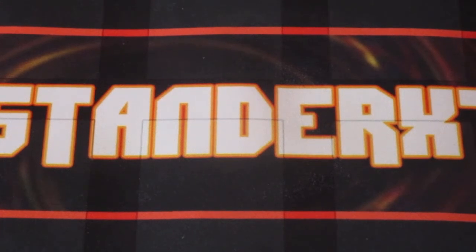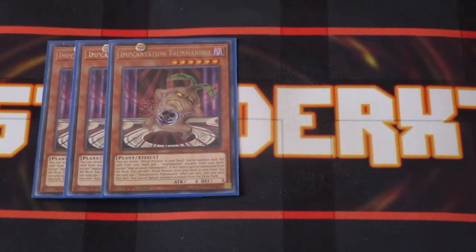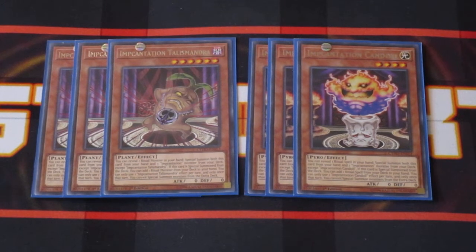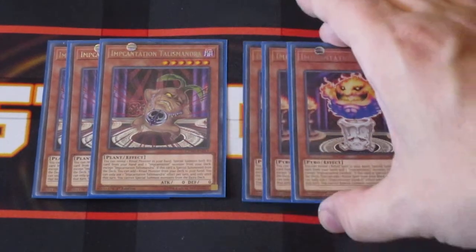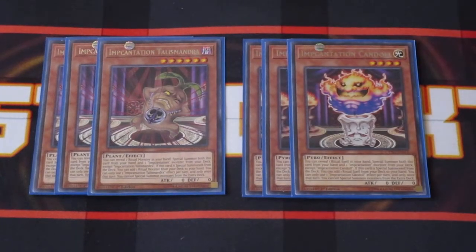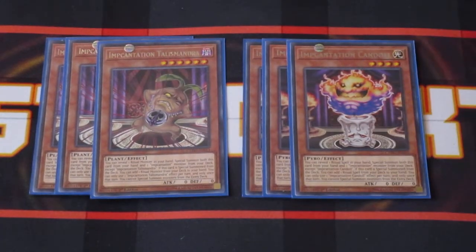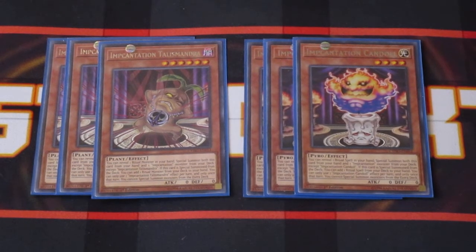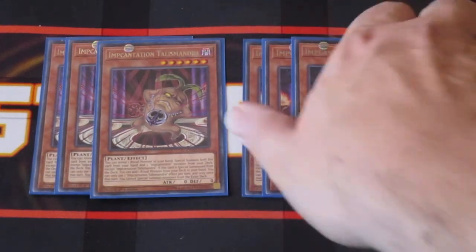To help search your cards, we're running an incantation engine: three copies of Talismandra and three copies of Candle. Since this is an OTK deck, we're not looking to recur resources, so we don't need many other incantations. If you have Talismandra in hand, reveal a ritual monster to special summon it and special summon Candle from your deck, which searches your ritual spell. Vice versa, reveal a ritual spell with Candle in hand to special summon Talismandra, which searches your ritual monster. That's all you need, and it serves the deck insanely well.